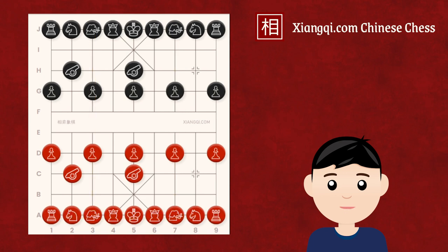Central cannon openings often lead to a very tactical game, with the central cannon side attacking through the central file, while the opponent counter-attacks from the 3rd file, 7th file, and bottom ranks.